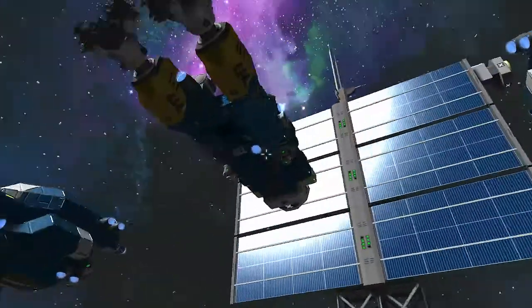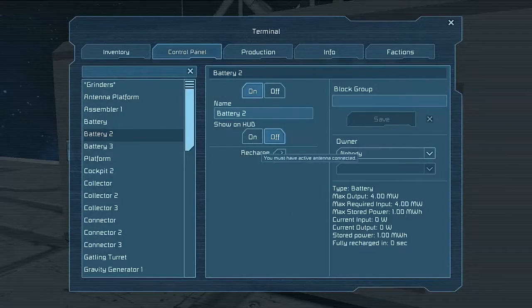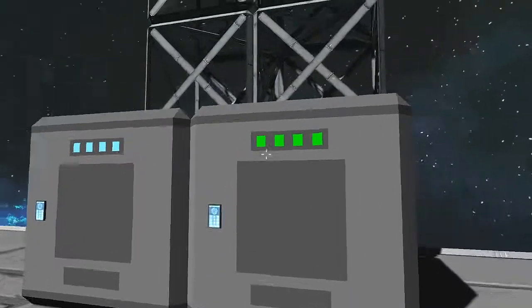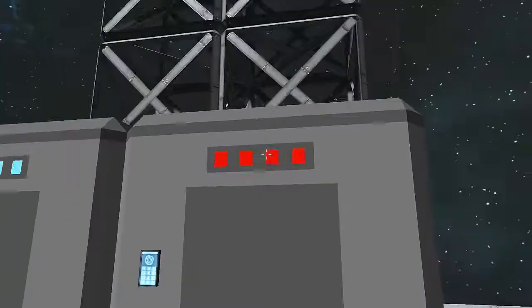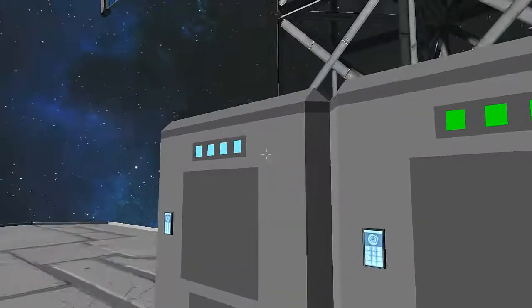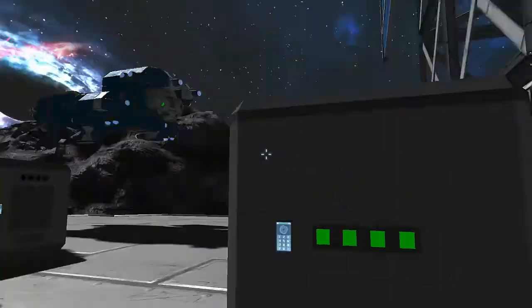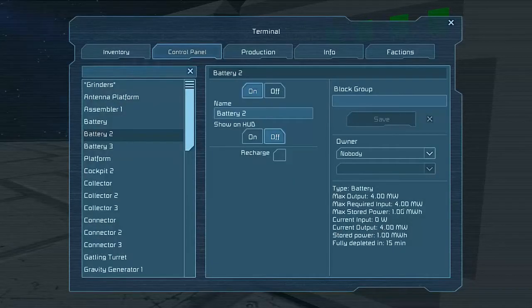Especially if your main reactors get shot out and you're doomed. These two are on charge, so I'm going to turn them off charge. They go green when they're on charge. When turned off completely they will go red. You can show them on the HUD as normal, and you can set the ownership to certain people to access them.